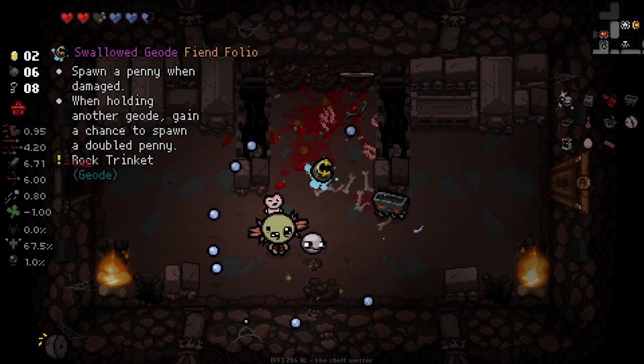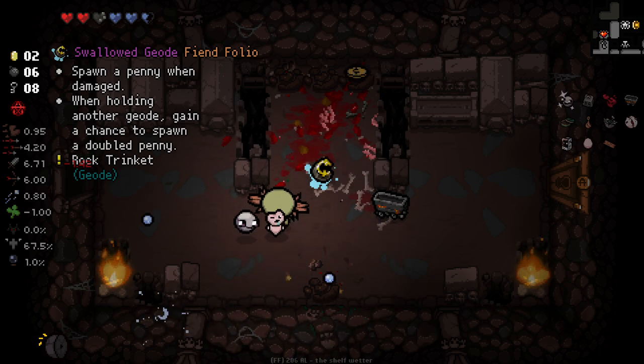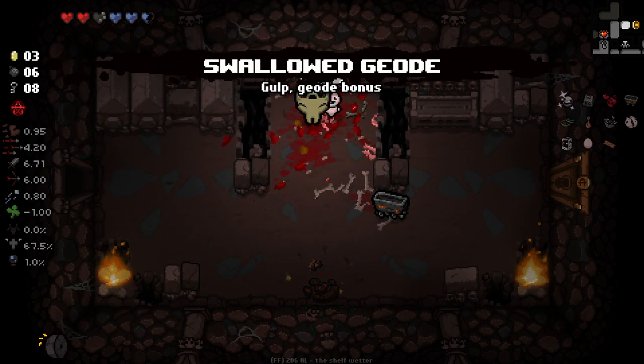And then we got another trinket here — Swallowed Geode, spawns a penny when damaged. I guess we'll take that for now.